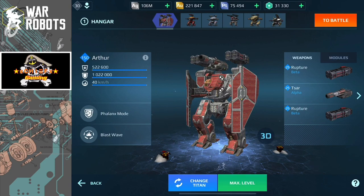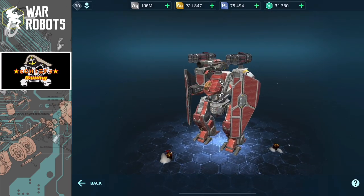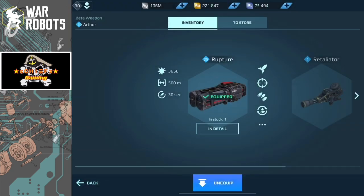The Arthur actually looks pretty good. Keep in mind this is part of the Knights of Camelot set — the Gareth, Galahad, and Lancelot — so it follows that same theme, especially with the use of its shields. The main ability is called Phalanx Mode: you move your shields from the side of the robot to the front to protect you, and it slows you down by 20%. The secondary ability, Blast Wave, has a 100-meter radius, does damage to anybody in that radius, and knocks them away from the Arthur.